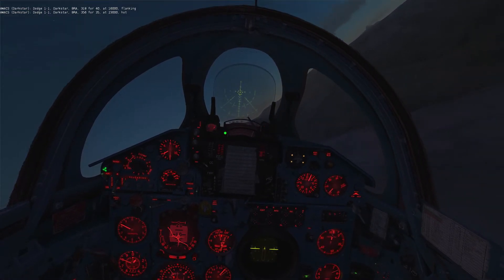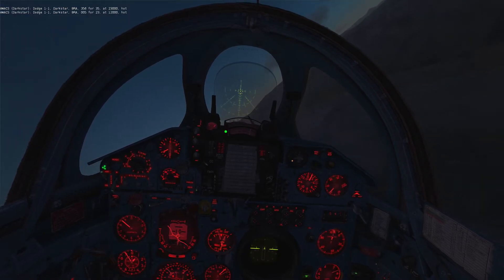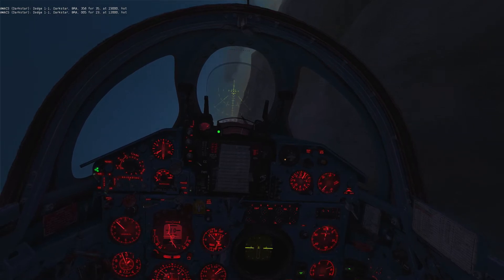Dodge 1-1, duck star, prop 0-0-5-423 at 12,000 flanking.